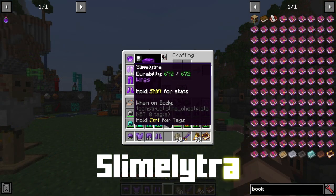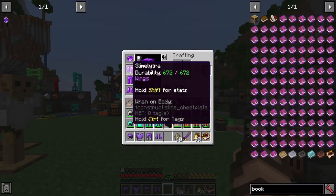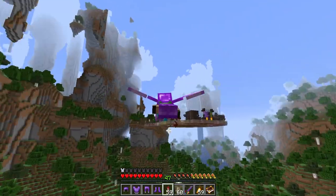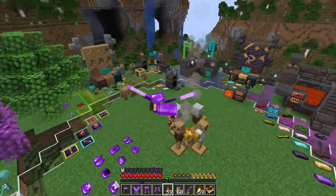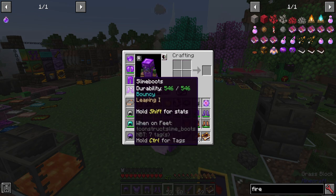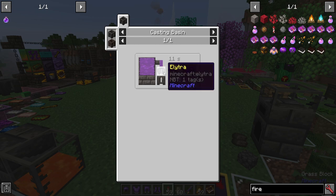We also have the slime elytra, which is just a more durable version of an elytra with modifier options. You might have options of increasing its abilities, stats, and so on. It works the same as a regular elytra — you can use fireworks to get around and fly just as you would normally. As with other slime items, it repairs with ender slime. To make one, you just need an elytra, pour some ender slime on it, and you're good to go.